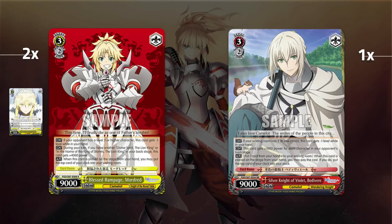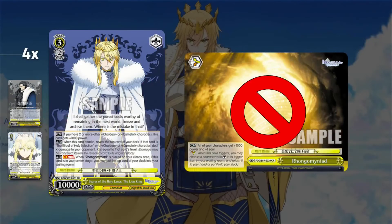At level three we have two copies of the blessed rampage Morgan/Mordred. This can early play if your opponent has a level three card on their field. With the back row assist it sits at 15k power, so it'll be bigger than most early plays. It heals on play too. Next to it is a Bedivere that is a heal-to-stock early play with a more conventional condition. You can get healing in the mid game if you want it even without running the Lion King combo.